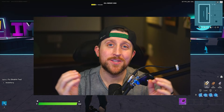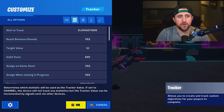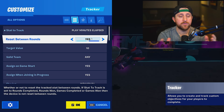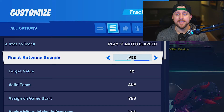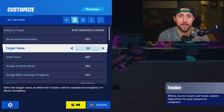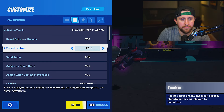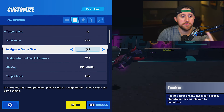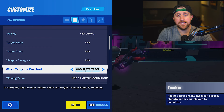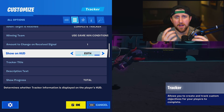Now let's set up our next Accolade XP award, which is going to be for playtime. First, go into your inventory and grab a tracker device. Place it down and interact with it — make sure you're under all options. Under 'stat to track,' find 'play minutes elapsed.' Set 'reset between rounds' to no. For target value, set how many minutes you want a player to have to play to be granted XP — we're going to set it to 25 minutes. Make sure 'assign on game start' and 'assign when joining' are set to yes, and make sure sharing is set to individual.